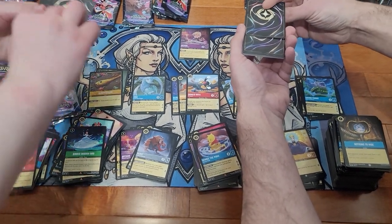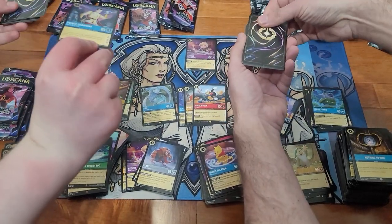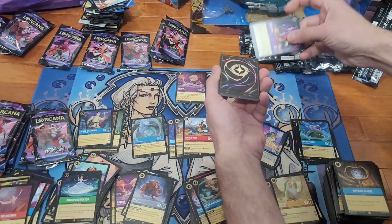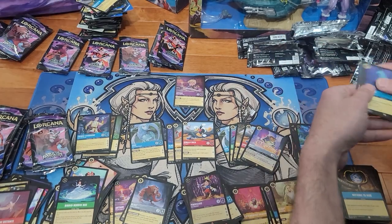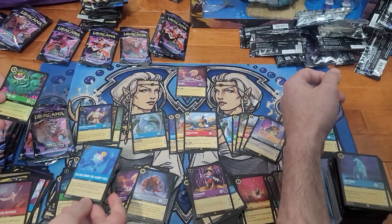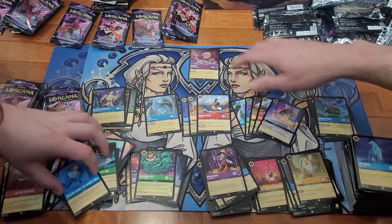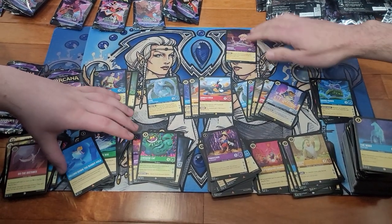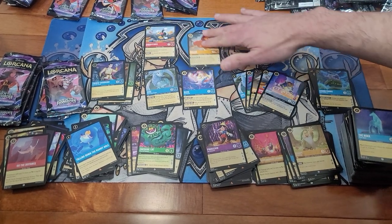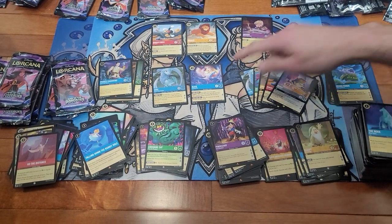One, two, three — Foil Sleepy and Foil Prince Charming! Flavisham and Pinocchio. And Cheshire Cat. So you kind of got robbed — you only got three legendaries and I got five. But then you got a legendary foil — unfortunately we already have it.